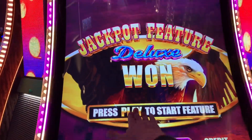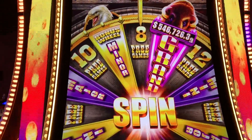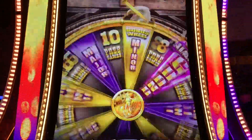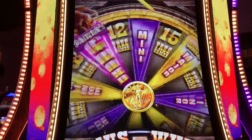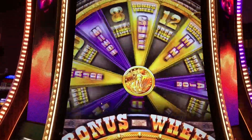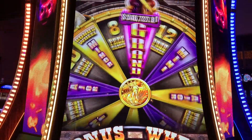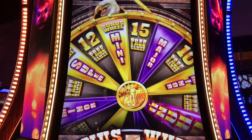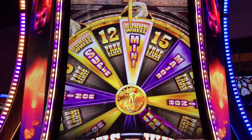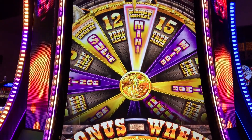Five dollar bet this time — come on, fun jackpot! I started going back and forth: three dollars, four dollars, five dollars. Got that bonus on the five dollar bet. I'll take another gold mini, yes I will — eleven dollars and some change again, mini.